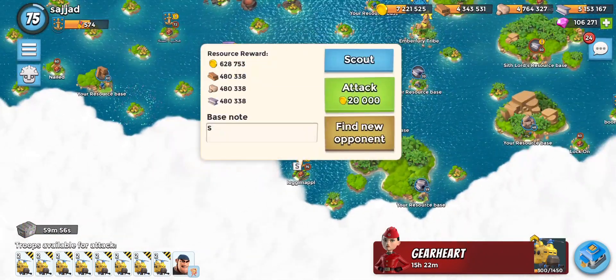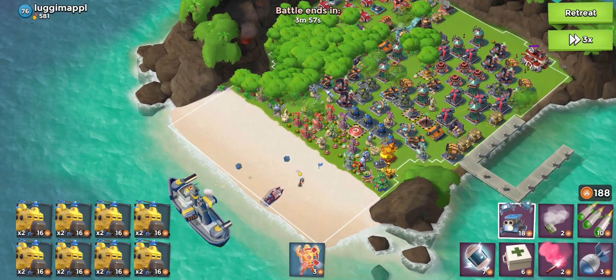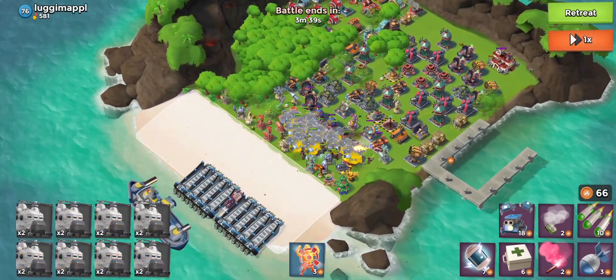We've got an S over here as well — this guy's got plenty of resources and a boom cannon, so he's got a few prototype weapons for sure. Let's use our critters over here, drop all of our heavies, and just do fast forward with a few shocks here and there.